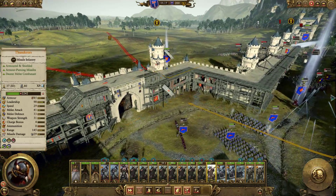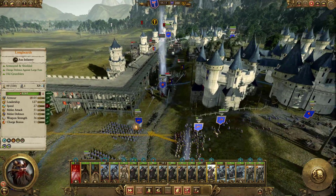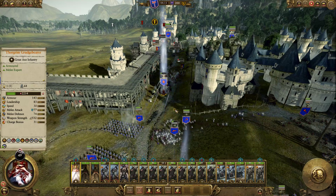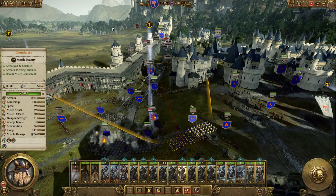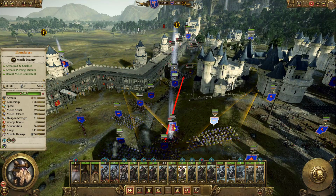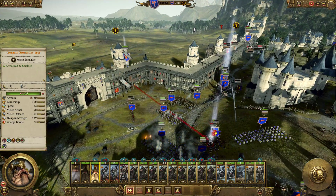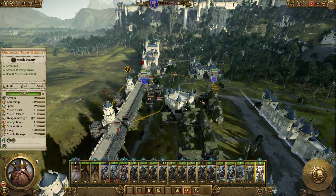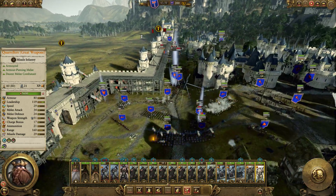I'm going to put this guy up on the wall instead of one of these things — bring the Thane down here to come and fight instead. Thorgrim can't stay in combat for much longer. Thorgrim's got to come off — he's fine there for the time being, I suppose.